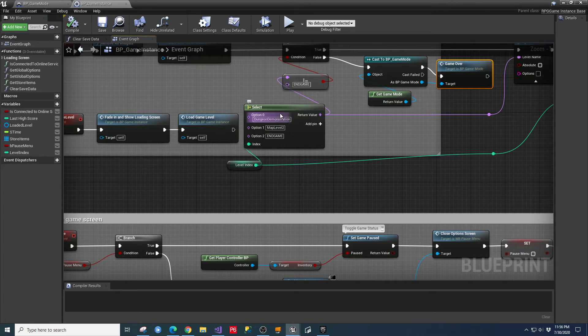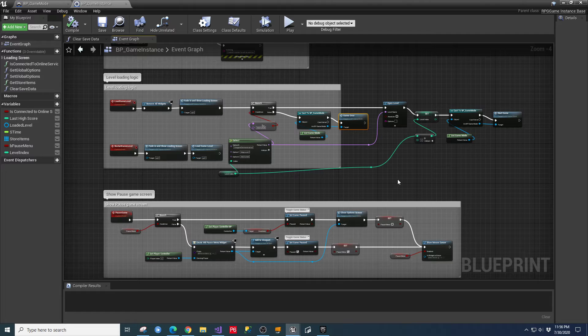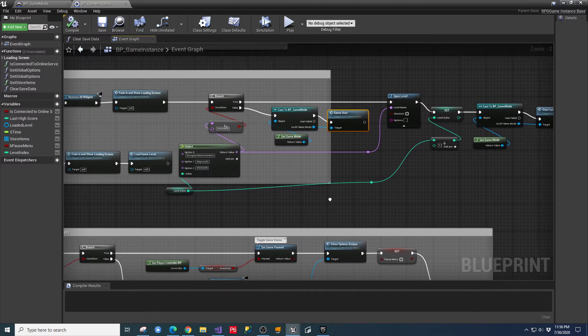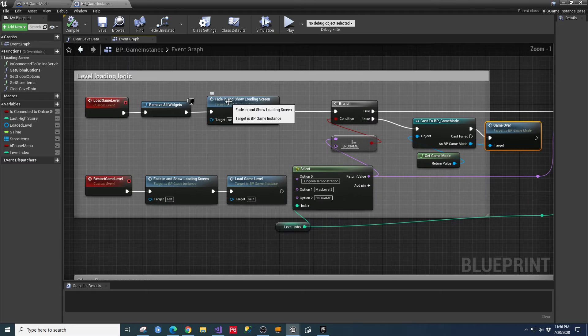In the future we're going to turn this into a data table and store the level values there. That way as we add new maps, we can export the data table to something like Google Sheets, update it with whatever we want, bring it back in, and it'll automatically load with the levels. I'll zoom in so you can get your head wrapped around what's going on in the level loading logic.